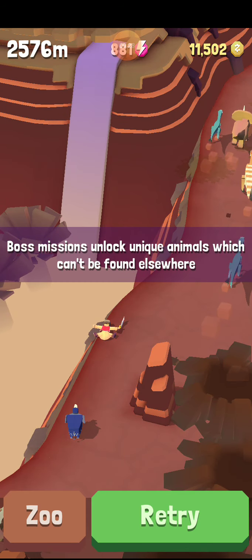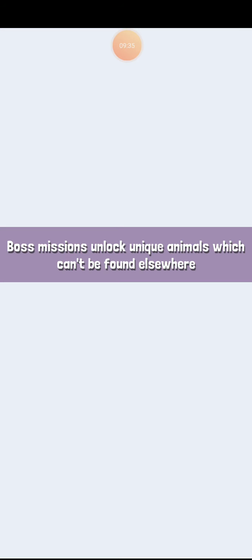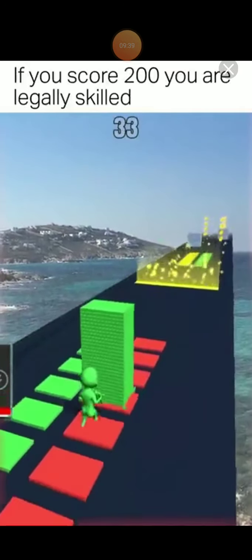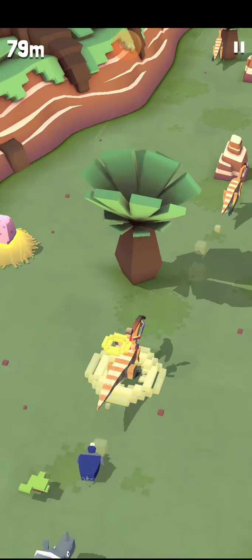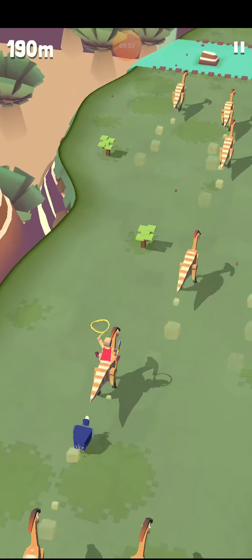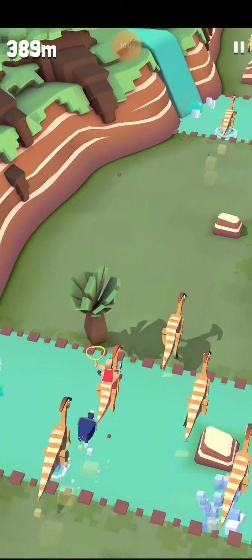In the Jurassic, to upgrade anything, you don't use money. What you need to do is you have to complete the missions. There are always boss missions that come around every once in a while, and you unlock a free boss animal. Although those missions can be hard — they're not too terribly hard, but they're still hard enough that you're going to need a few tries to get them.